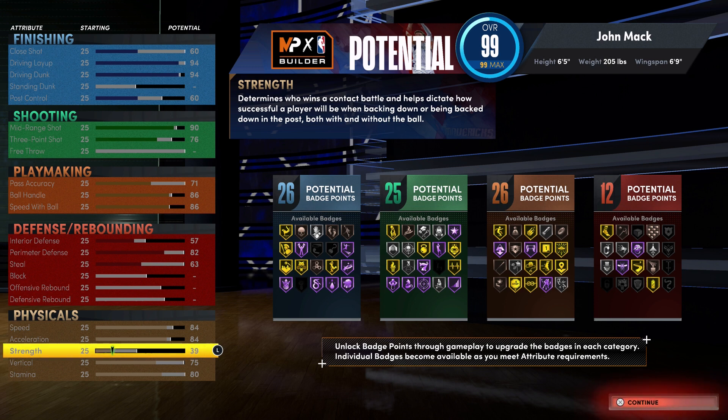If you're going with this build at 99 overall, you're going to have a 64 close shot, a 98 driving layup, and a 98 driving dunk with a 64 post control. For your shooting stats, you're going to have a 94 mid-range shot and an 83 three-point shot. If you went with the free throw build, you're going to have an 83 free throw. For playmaking, you're going to have a 75 pass accuracy and 89 ball handle with the free throw, or 90 speed with ball without the free throw. For defense and rebounding, you're going to have a 61 interior defense, 86 perimeter defense without the free throw or 85 with the free throw, and a 67 steal.